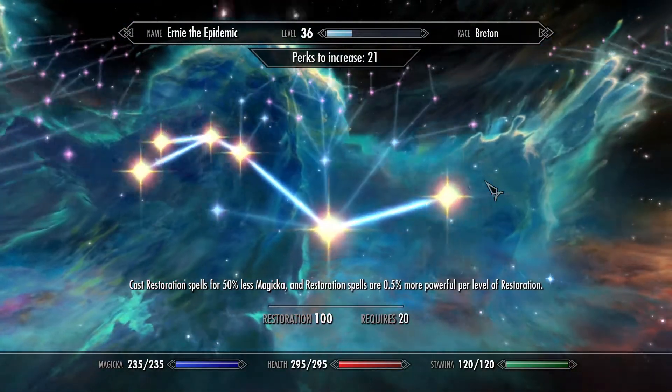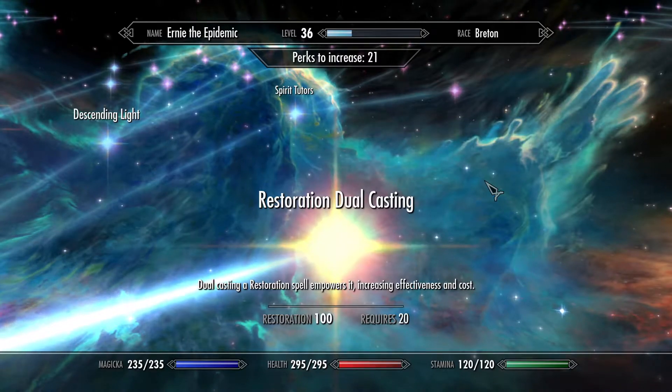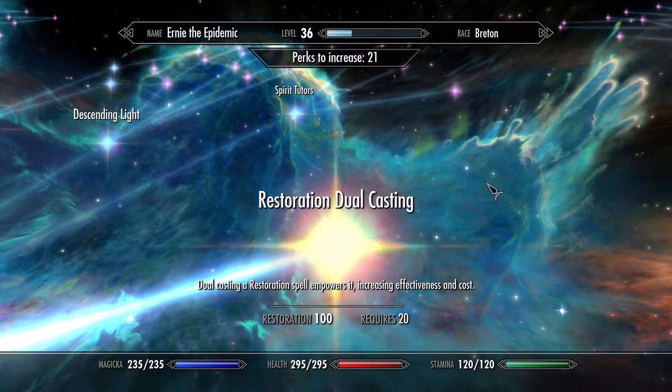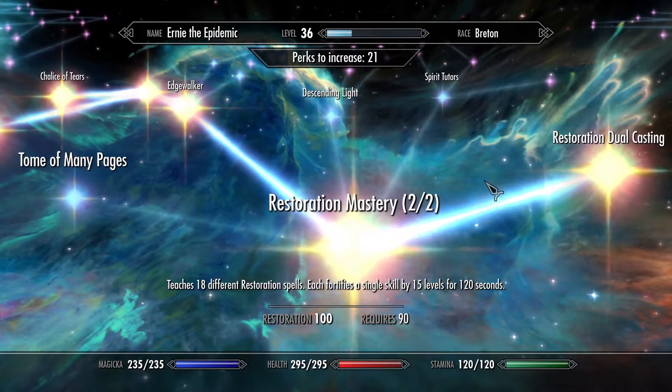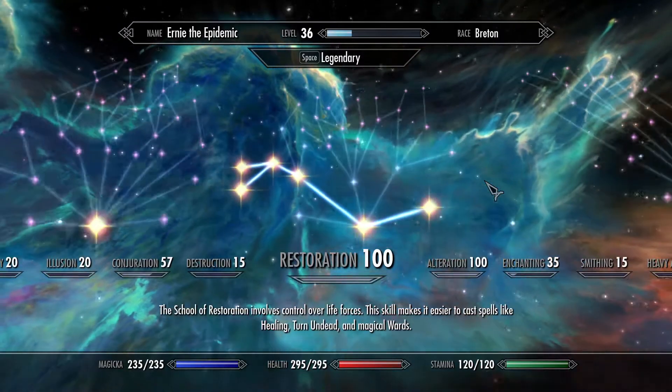And restoration — only for the disease-related restoration spells. Disease, restoration dual casting, edge walker, necromanticon, chalice of tears, and fight doctor.